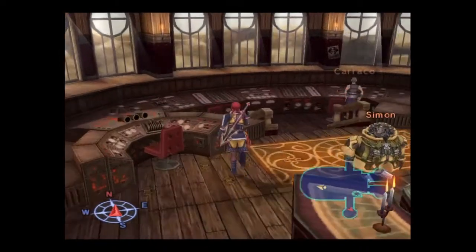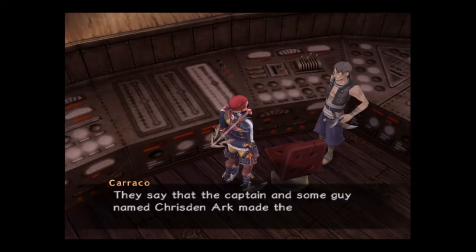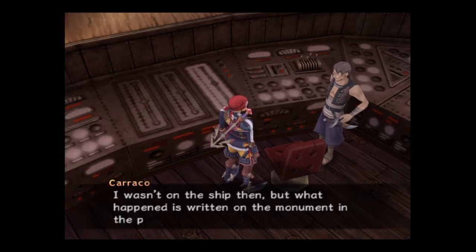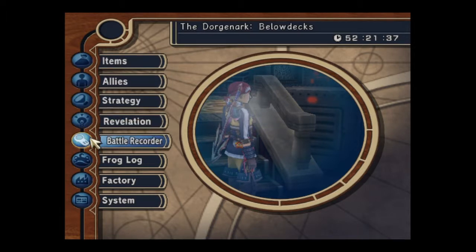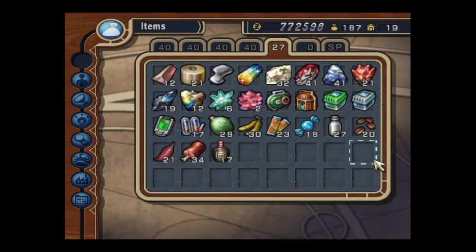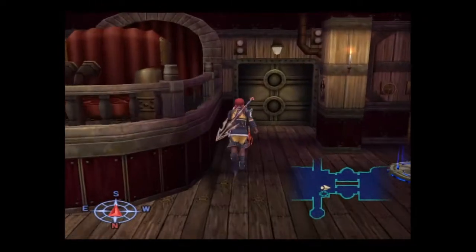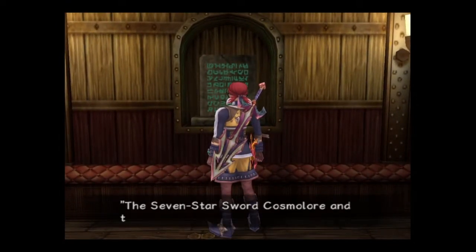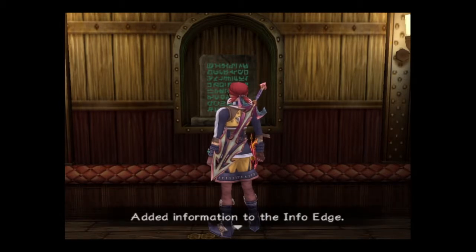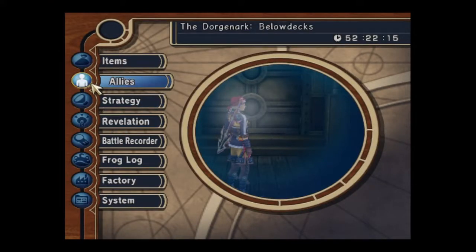So now I need to speak to this guy down here — Caraccio or Caraco. It's behind one of these couches, I think, because I've done this before. Oh, look here — Cosmolore! There you go, one of the seven swords, which is lucky because my Ixion is just about maxed out, so let's bung that on.